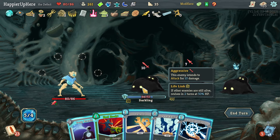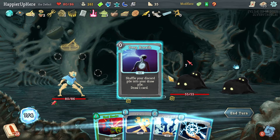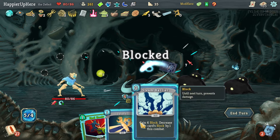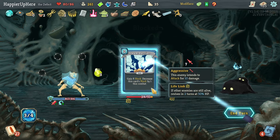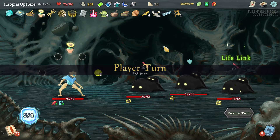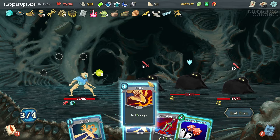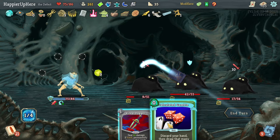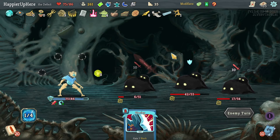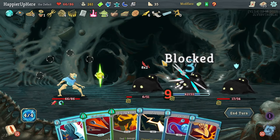Deep Breath will give me energy again — hoping to get at least a good defensive card. I got Well-Laid Plans which is probably better anyway. Ball Lightning, Heal Hook, Defend, Steam Barrier. Another 20 incoming — there's the Ritual Dagger, but it only works if I kill the last one standing with it. Too bad I can't do Glacier but can next turn. I can get the Ritual Dagger back with Hologram.